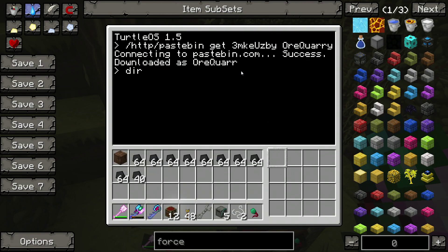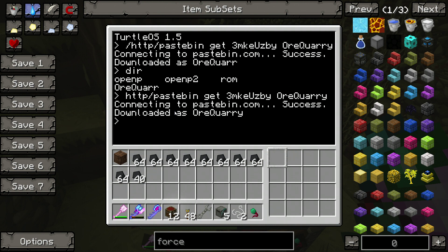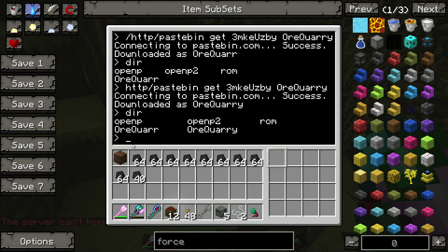So you can see it's downloaded ore quarry. We're going to go ahead and re-paste and re-download it. Now we have ore quarry and ore quarry 2. So you want to type in 'ore quarry', and right here this is the size of the hole you want — do you want 7x7, 8x8, 9x9, 10x10. We're going to do 10x10. And then the height — now this is the tricky part.